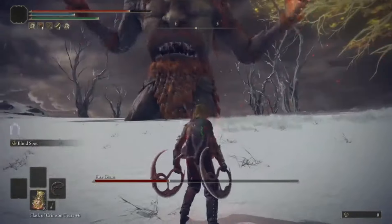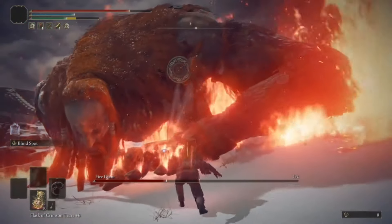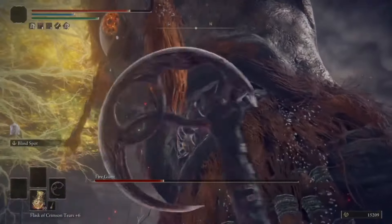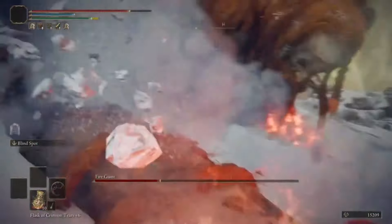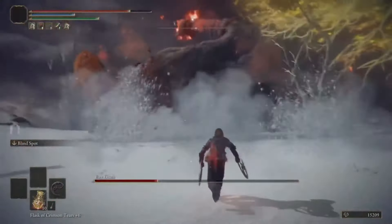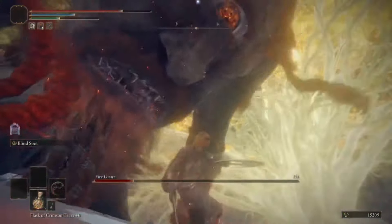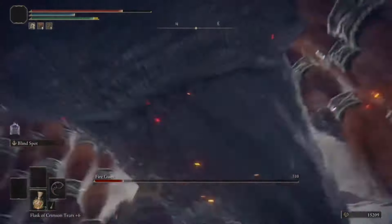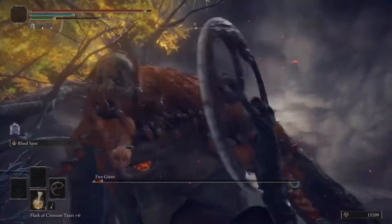Phase 2 is a bit trickier since his weak spot is now his hands, which are not always easy to hit. Sticking to his crotch-stomach area works. You can hit his hands fairly easily after his slam attack. As is typical with Fire Giant, it's a slow but fairly easy fight, assuming your lock-on doesn't suck. A couple of taint hits later and the giant is down.